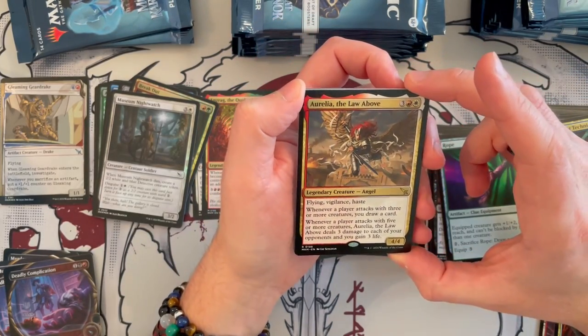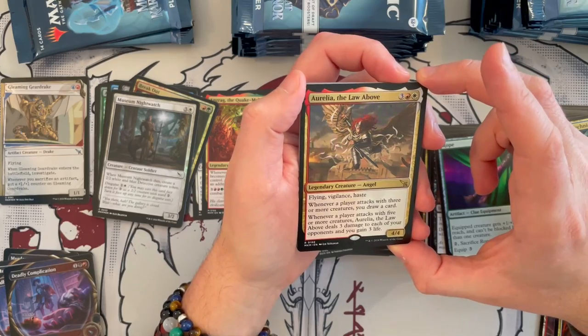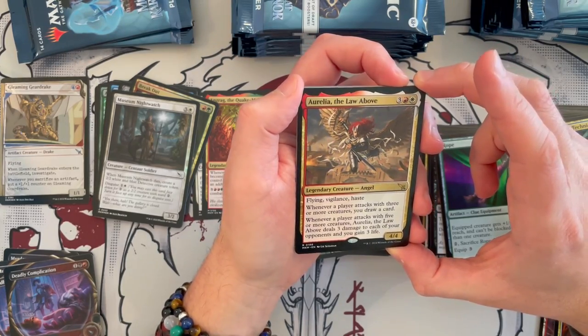Aurelia, the Law Above — 4/4 Angel for Boros, 3 generic, flying, vigilance, haste. Insanely good.